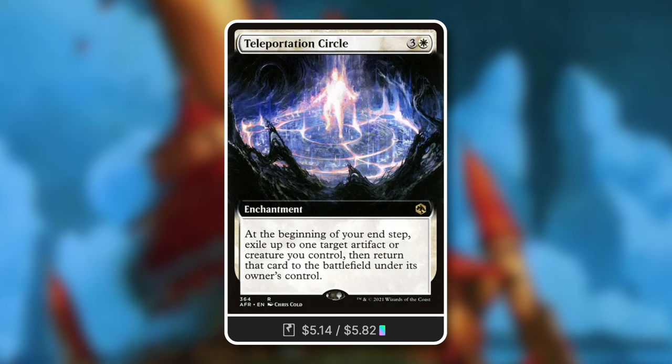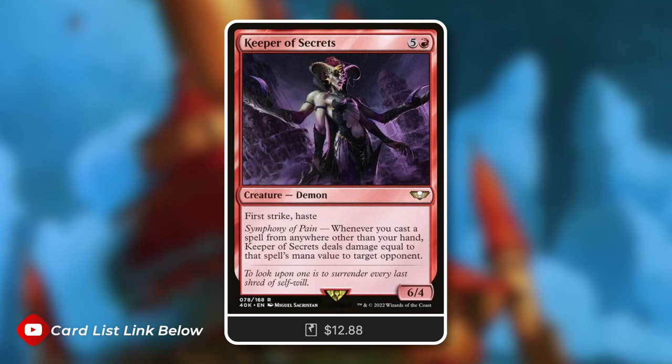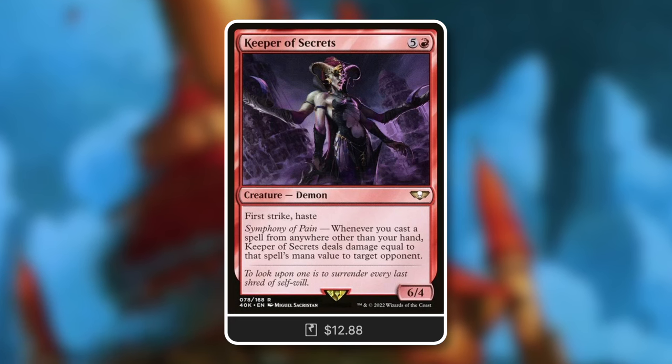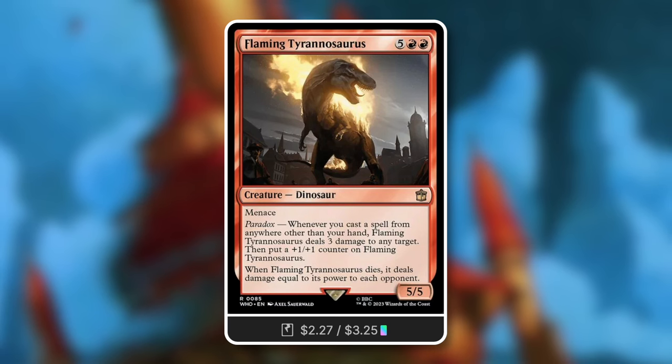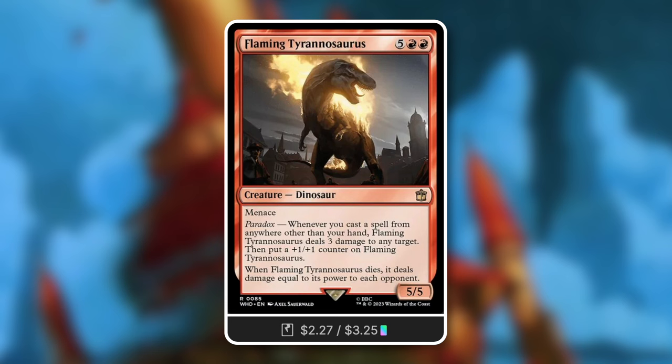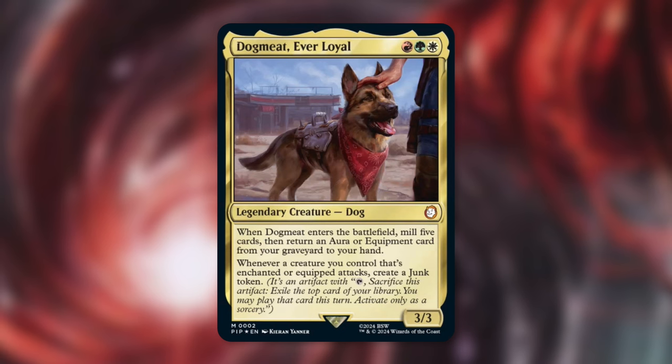I forgot to mention Anointed Procession - another enchantment to consider if you have the budget. It doubles your tokens, which is quite good with Junk tokens. Then there's Keeper of Secrets: whenever you cast a spell from anywhere other than your hand, it deals damage to target opponent - extra ways to gain benefits from casting impulse draw cards and punish opponents. Finally, Flaming Tyrannosaurus: whenever you cast a spell from anywhere other than your hand, deal three damage to any target and put a counter on this. When it dies, it deals damage equal to its power to each opponent - essentially lightning bolting your opponents repeatedly until it gets taken out.